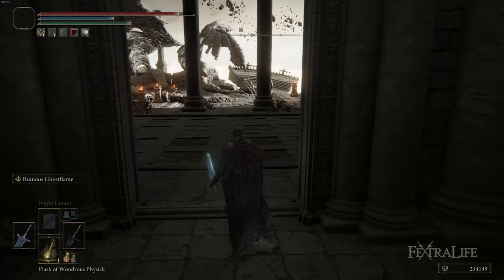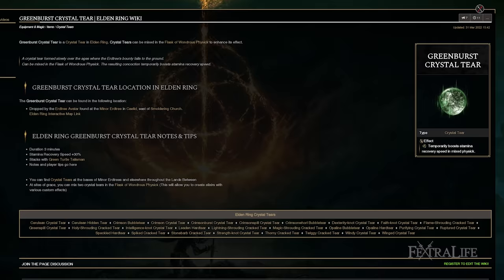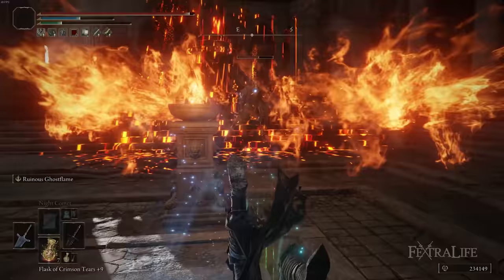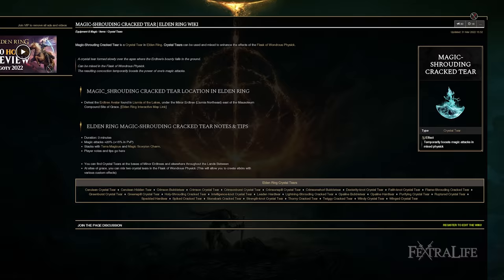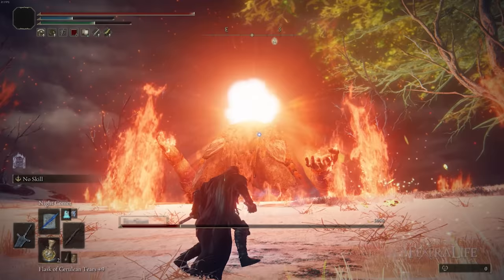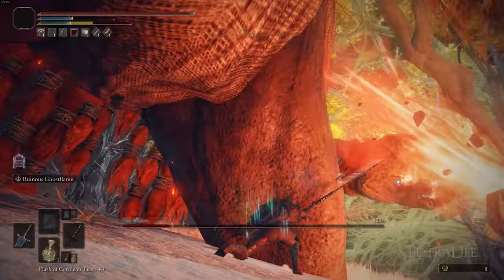Lastly, if you're using the Flask of Wondrous Physique with this build for a boss or tough enemy, I like putting in the one that gives you stamina regeneration. As mentioned, you chew through stamina with this build if you're spamming Night Comet, doing jump attacks, rolling, and then hitting L1. Recovering stamina faster lets you keep attacking or dodge out of the way without getting hit. The other one you want in there is the Magic Shroud Cracked Tear to further increase your magic damage for three minutes. Most boss fights last about three minutes or less, so you should complete the fight before it wears off. And since your weapons and spells both do magic damage, you're going to benefit not only your spells but also your melee — so that's a really good combination.